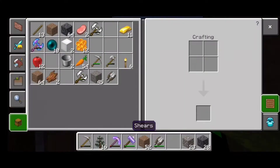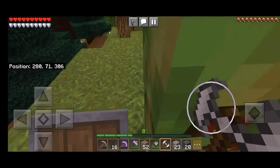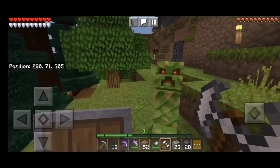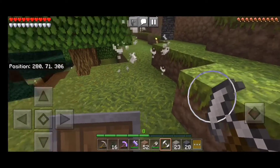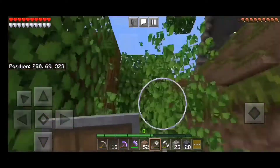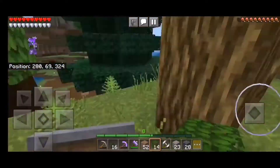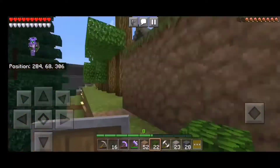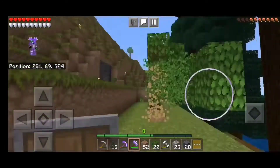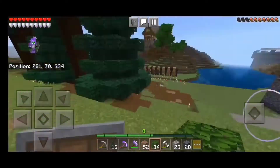It started looking nice. Had some spruce out front and I started making a tree farm, did a bit of terrain editing and terraforming out front. I had to take down a ton of trees, but those were just a few I had to cut down for my second entrance to the base, which was to my idea room.